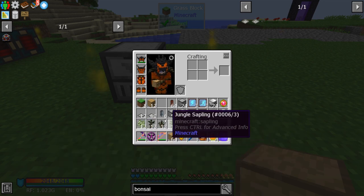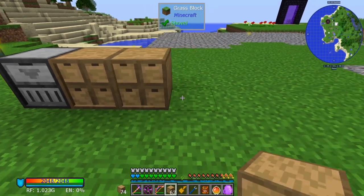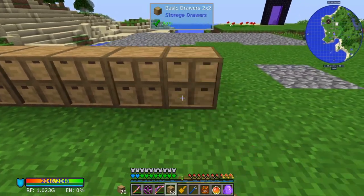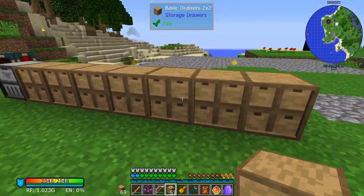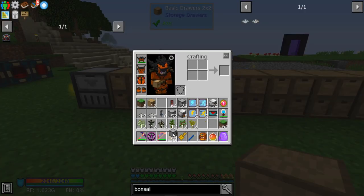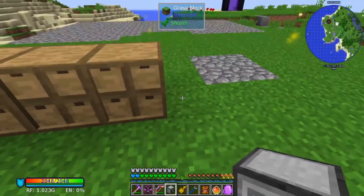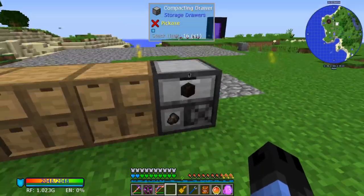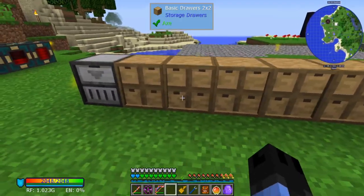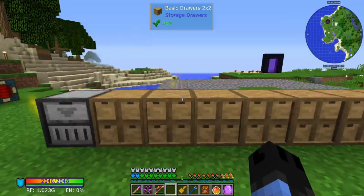I know a couple of these will generate at least five items, so I'm going to put down seven of these two-by-two drawers just to make sure I can hold all the items. Then I'm going to have a compacting drawer, which is going to be used for charcoal. Charcoal is already locked in there, but you don't need to have it locked in — you can add it in afterwards.